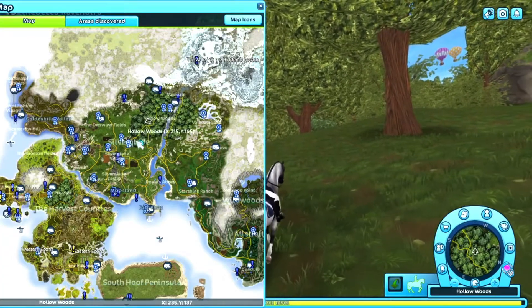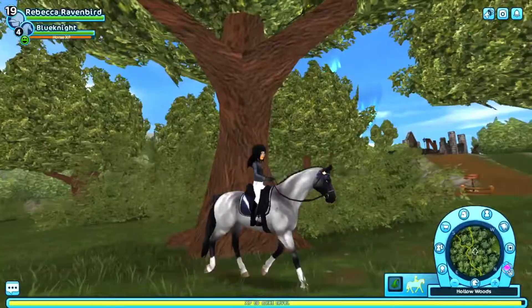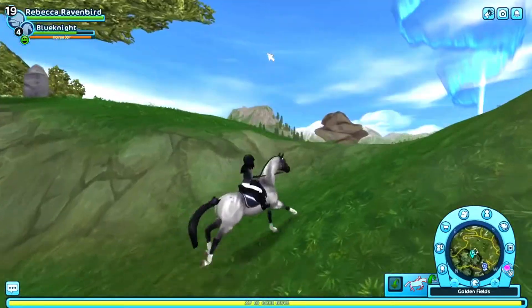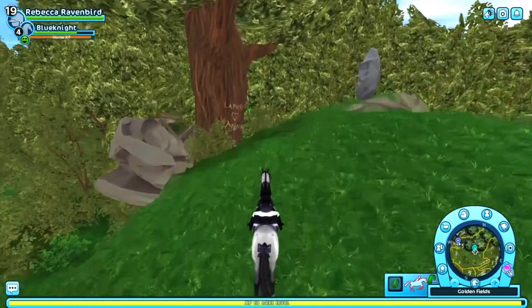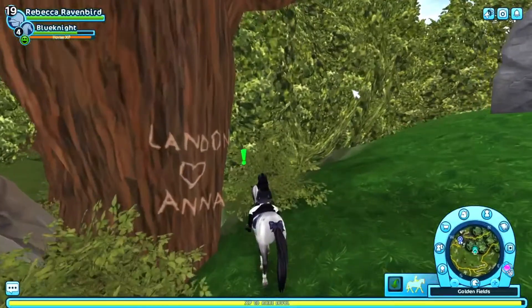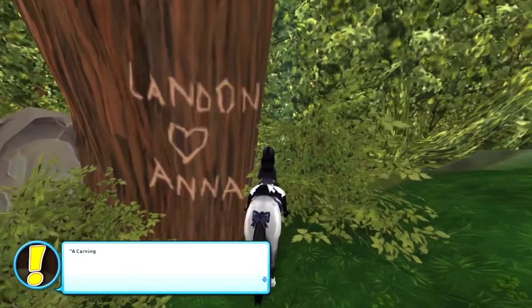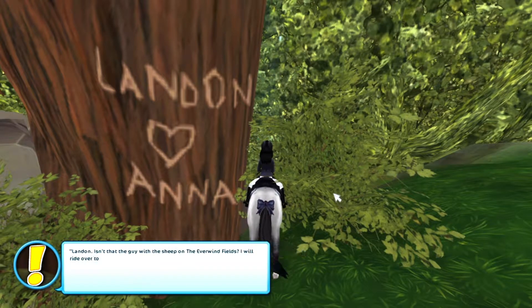So I found it on the map — it's kind of at the edge near where Silver Glade is I think. And I need to go that way. Oh I see it now — how come I've never been here? Okay so Landon and Anna — a carving. Landon and Anna, 1972. Landon — isn't that the guy with the sheep on the Everwind Fields? I will ride over to him with the letter.